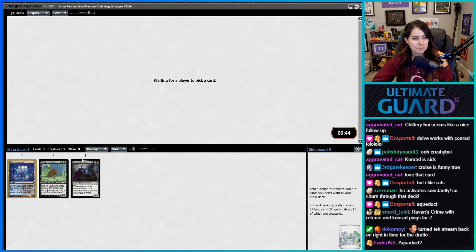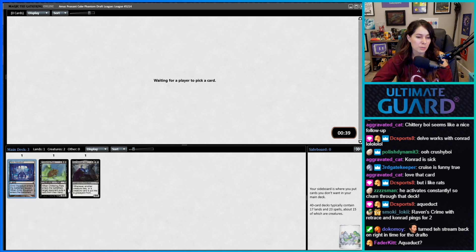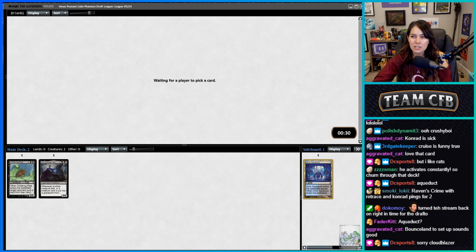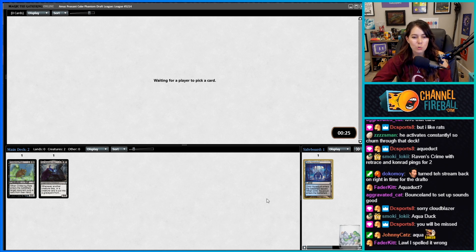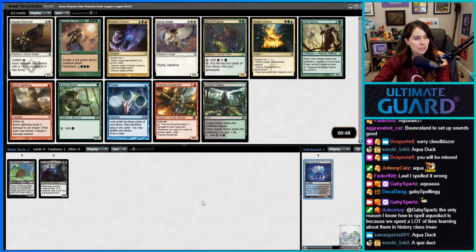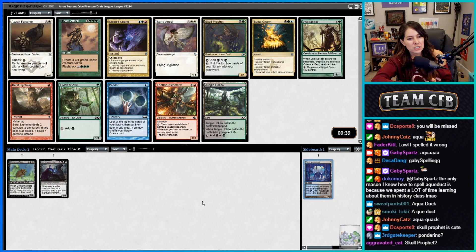I just want to take Aqueduct though. I'm impressed chat knows how to spell 'aqueduct.' Skull Prophet is cute with Sir Conrad — I could see us going that direction. We did just pick up a Ponder or an Aqueduct.